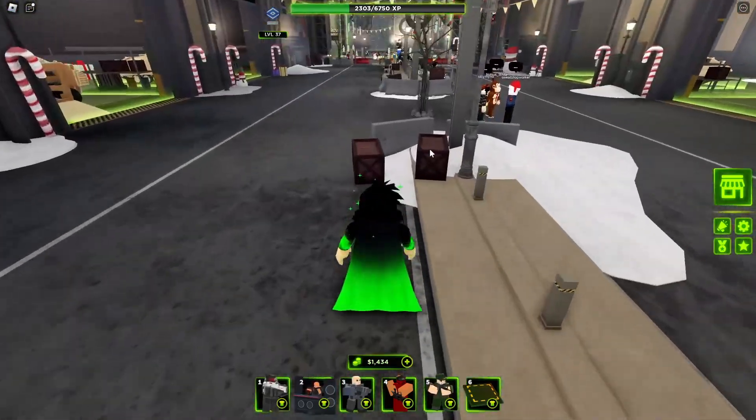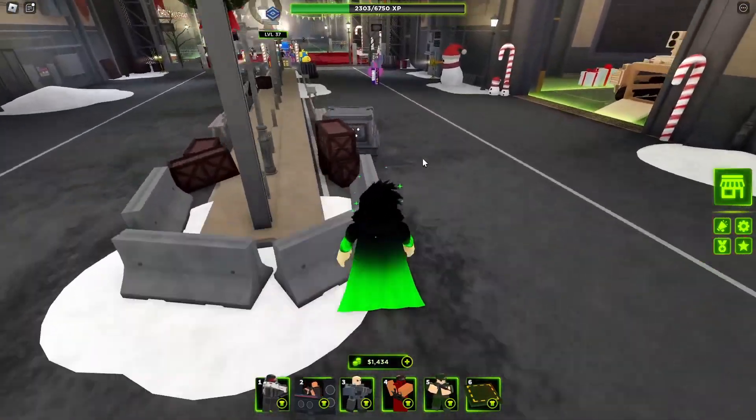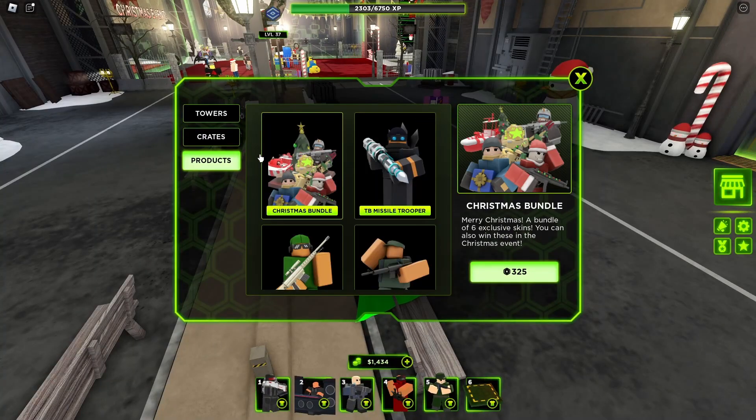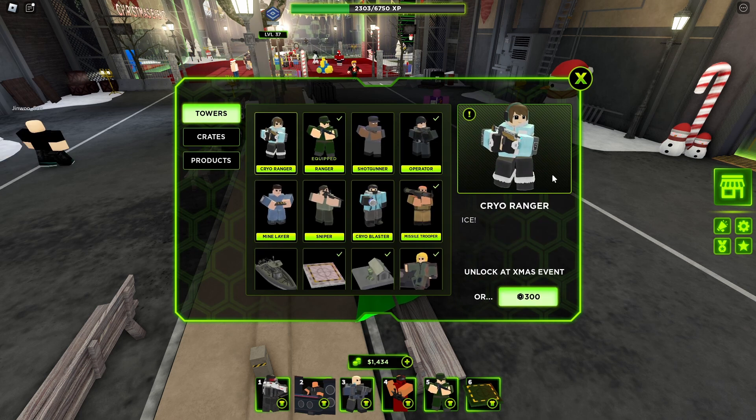Honestly, I think this has been in the works for quite a while and I'm actually glad that it came out. If you look in the shop over here, we can see that we also got some new skins — a Merry Christmas bundle of six exclusive skins. You can also win these in the Christmas event, which is what we'll be doing because I don't want to pay 300 Robux. And there's also a new tower, the Cryo Ranger.